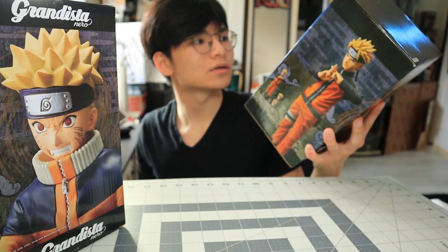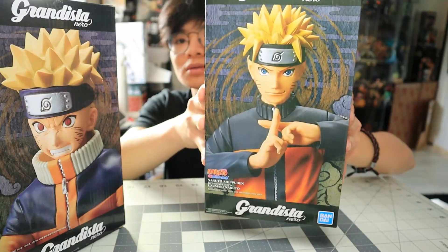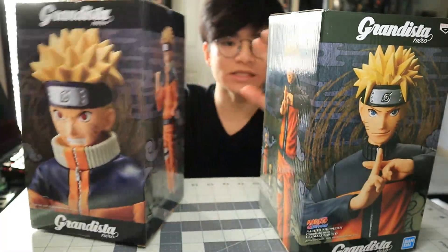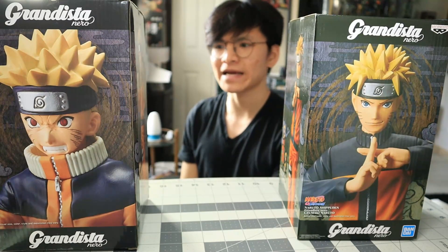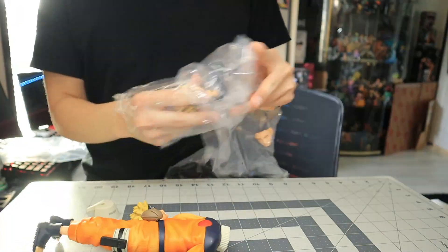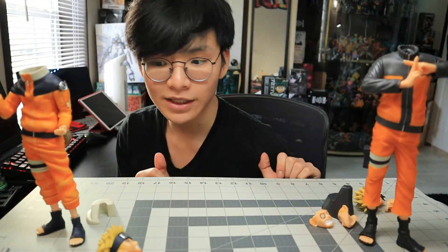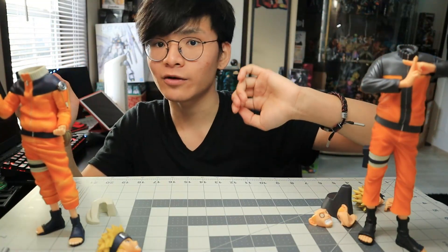Xung quanh cái hộp thì cũng không khác GamDiStar thường mấy, chỉ là hộp đen hơn tí thôi. Nhìn cũng xịn xò. Bây giờ mình mở hộp luôn. Sau khi lấy ra, bên phải của mình sẽ là em Naruto phần 1, và bên trái sẽ là em Naruto Shippuden phần 2. Đầu tiên mình review em phần 1 trước.